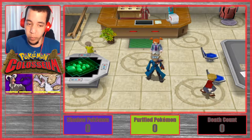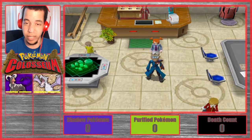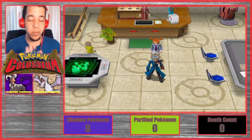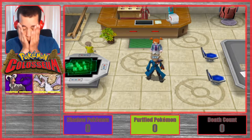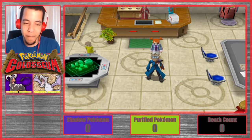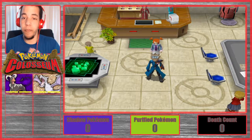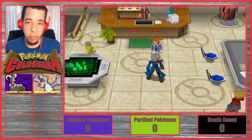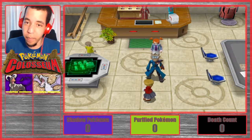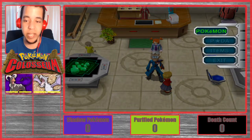In today's episode we're going to be exploring Fennac City, and I believe we're going to be officially starting the Nuzlocke today. Luckily we didn't start yesterday because we would have lost. If you're excited for more Pokemon Coliseum and hyped for this series, go ahead and hit the like button below, subscribe if you're new, and comment what your favorite Pokemon you see today is.